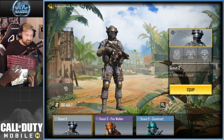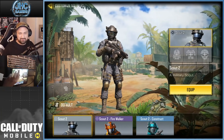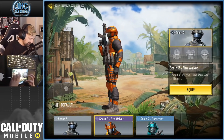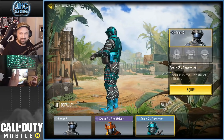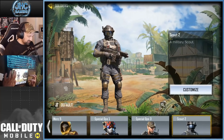And last one — Scout 2. Used to be no skin for Scout 2 and then boom boom, back to back they released Fire Walker and Calendar, and Construct I think in a crate. I was super hyped when I got that one and then I never use it. So that's it for my skin collection guys.